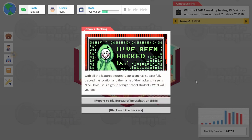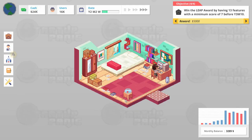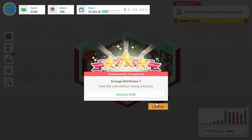Your team has successfully tracked the location and name of the hackers. It seems the obvious is a group of high school students. What will you do? Big Bureau of Investigation or blackmail them. We got a big reward out of it too. We could use them to hack somebody else if we wanted to, but then that could get us in trouble.